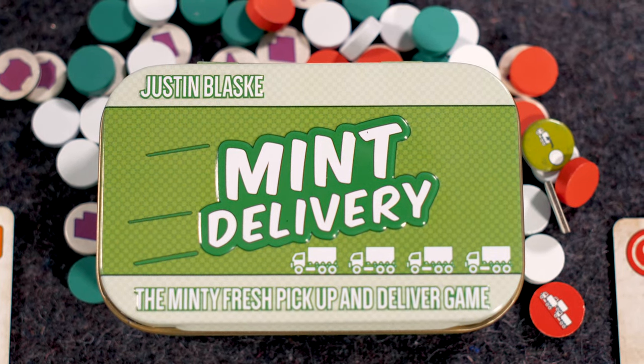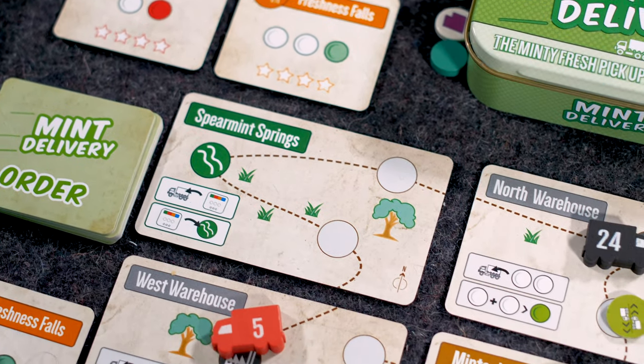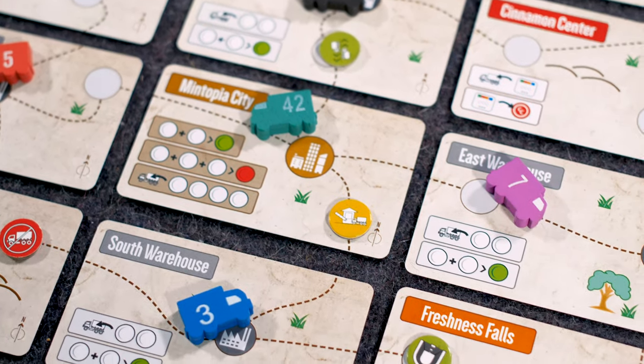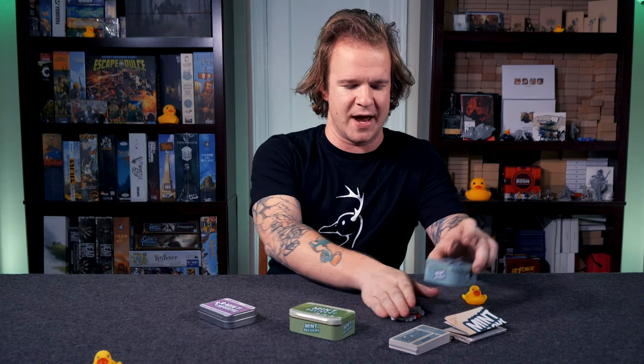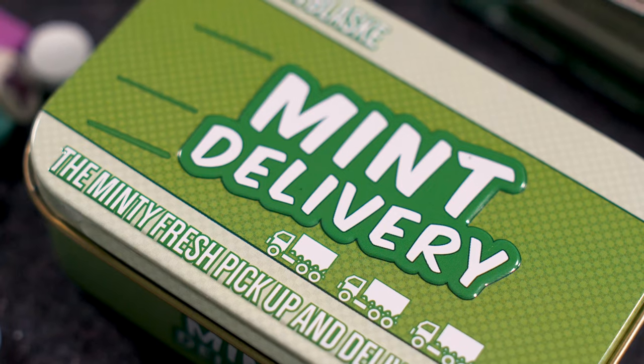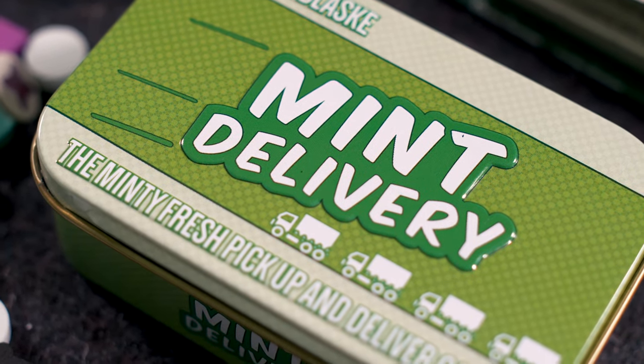Mortimer had to figure out a way to expand the business, so he designed new mints and started delivering them to local communities and towns around him — delivering to Cinnamon Oaks and Spearmint Falls in the little tight game, Mint Delivery. A pickup and deliver game is one where you're trying to gather resources and find the most efficient pathway or chain of events to typically fulfill contracts.